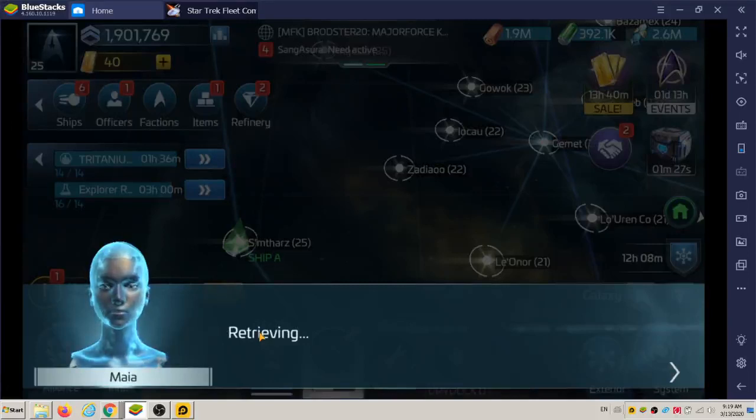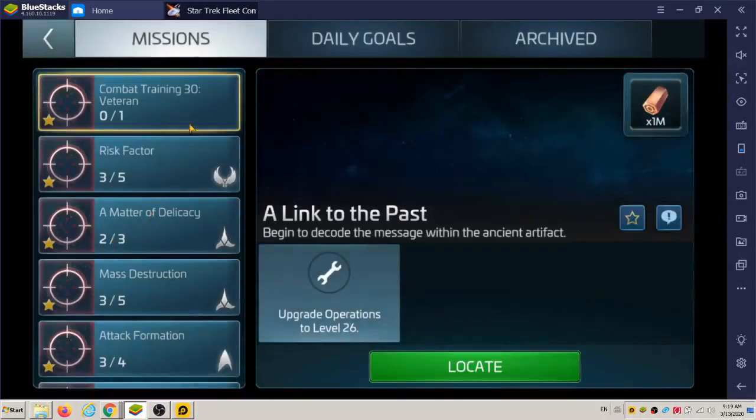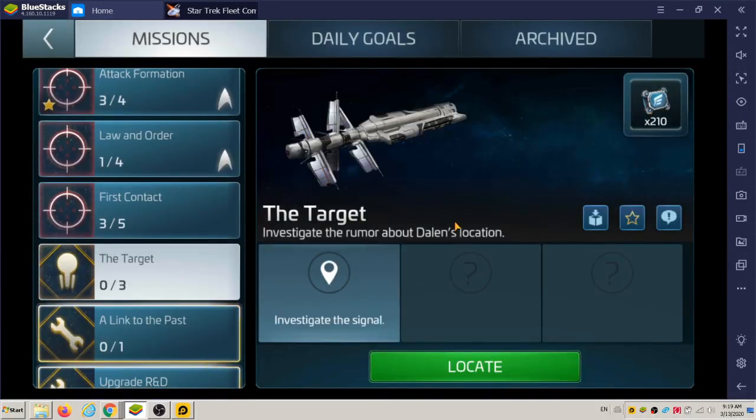We got the dialogue for the next mission — something about the Klingons. This is mission number 15 for the Borg story line, and it's called 'The Target.' The objective is to investigate the rumor about Dylan's location. Felix, what do you think about this mission?